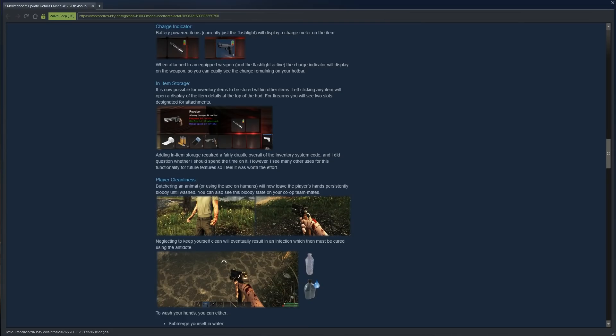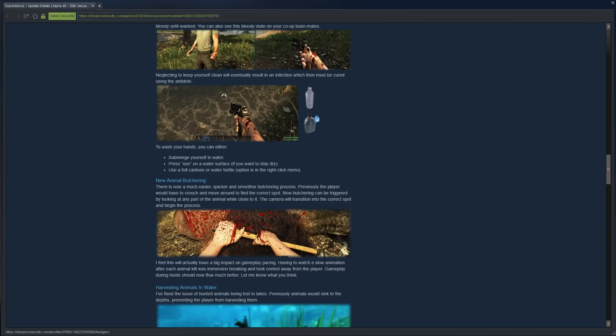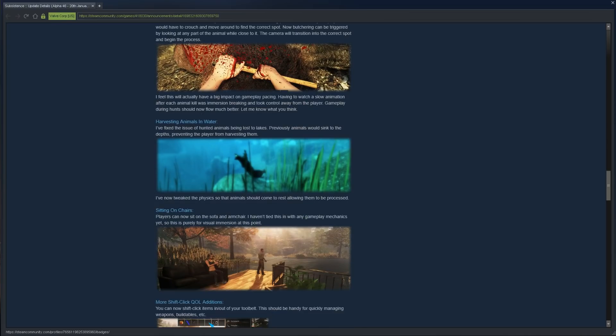There are storage slots on our weapons. Also, when you do animal butchering it makes you all grimy, so you have to wash yourself to stay clean, otherwise you can get an infection requiring antidotes. A great new addition: animal butchering no longer requires you to crouch. Also, if an animal gets killed in water, it takes a stationary position so you can still harvest it — that problem has been solved.